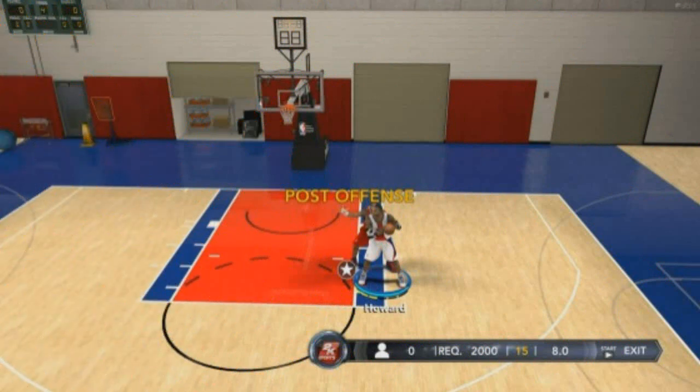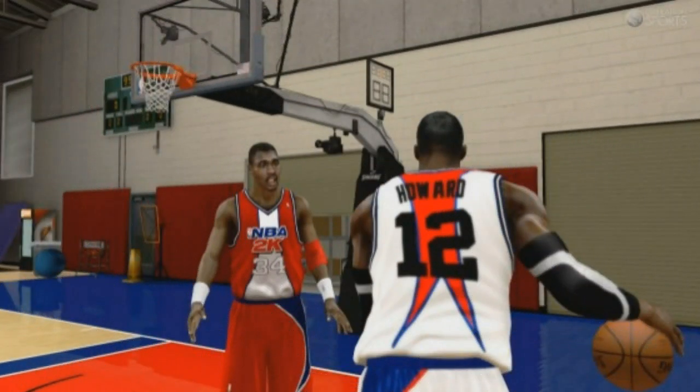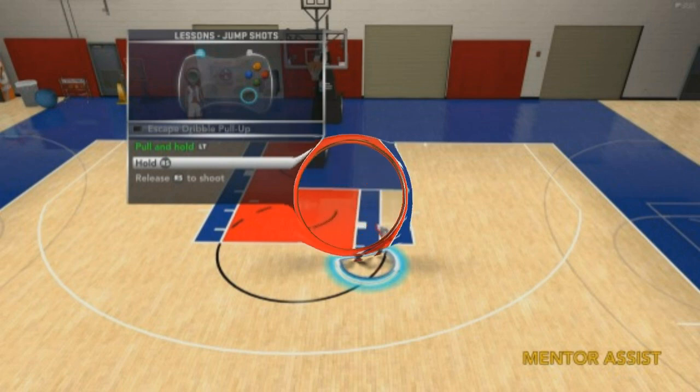One thing they did bring to this game is mentors. They actually have mentors in the game teaching that particular player — or, of course, the user — how to do certain moves. So, say you're doing a shooting drill, you'll be doing it with Kobe Bryant, but he will be training with Michael Jordan. And for the post moves, you would be using Dwight, but Hakeem Olajuwon would be teaching you.